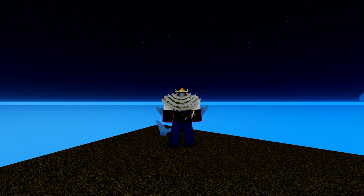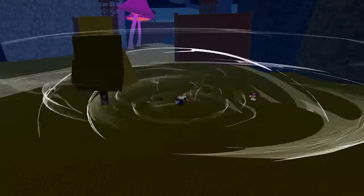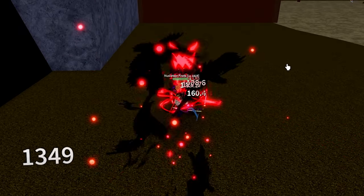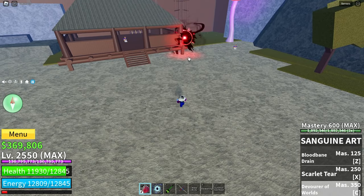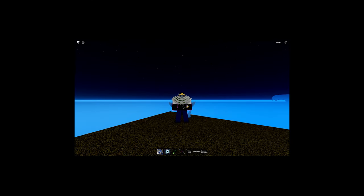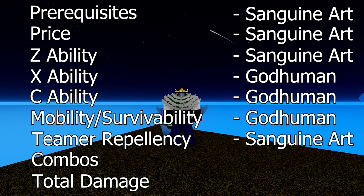Teamer Repellency. This category goes off of which has the better moves for fighting multiple people at once. God Human has a single target Z-move, a small to decent AOE X-move when held, and a single target C-move. Sanguine Art has a single target Z-move which heals, a projectile which is fast and can hit multiple people, and a C-move that whether hit or missed can hit multiple people as well. People really don't want to go near the Devourer of Worlds C-move, which can be good for getting space away from teamers. Taking all this into account, the point is going towards Sanguine Art.